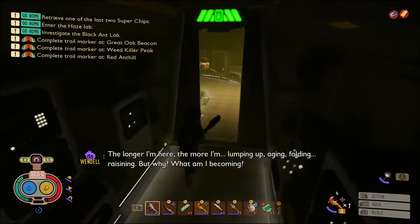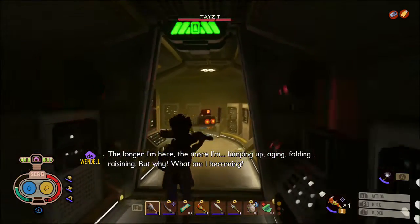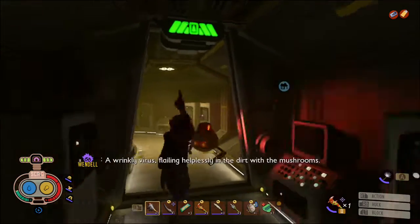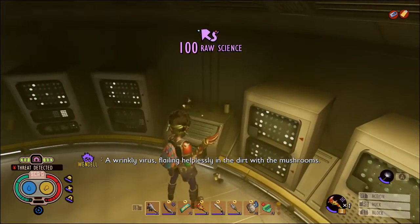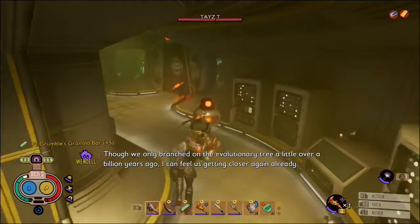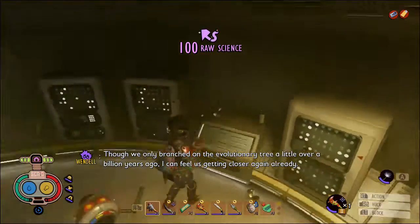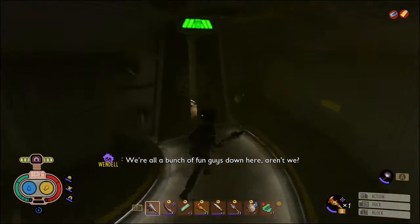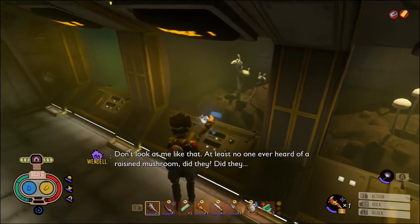Continuing on down this corridor, we've got a tased tea — let's deal with him. Over here on the right we've got a couple of granola bars, and there's another tased tea. We don't want to go through that door just yet — we want to carry on around here. On the right we've got a tape.